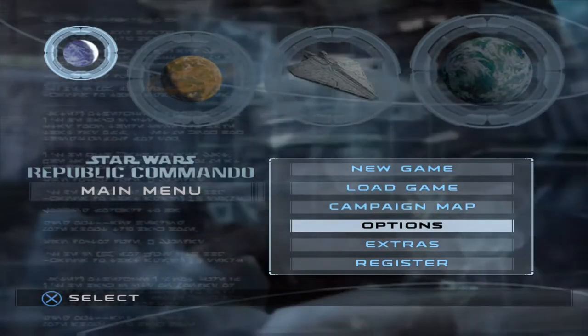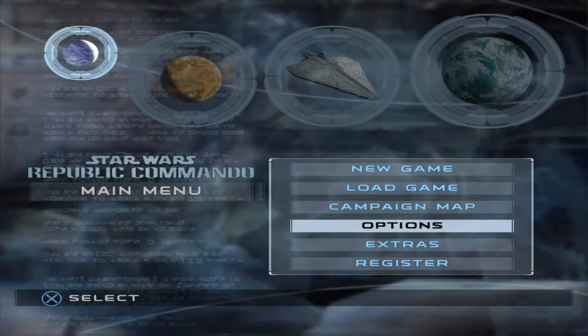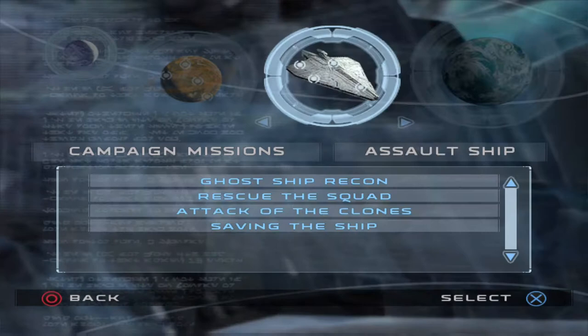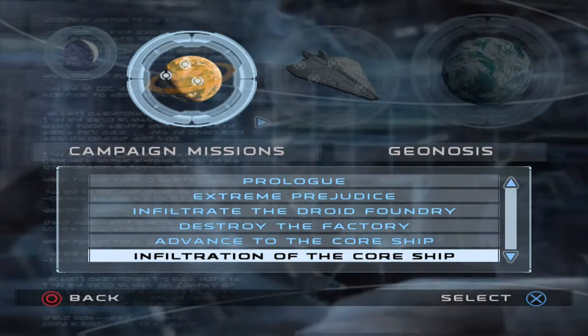This is Matt from Skullbusters and today we are on Star Wars Republic Commando. This is going to be the trophy guide for guerrilla warfare. So let's get straight into it. For the campaign map, this is where you want to go — you want to head over to Geonosis, then you want to infiltrate the core ship.